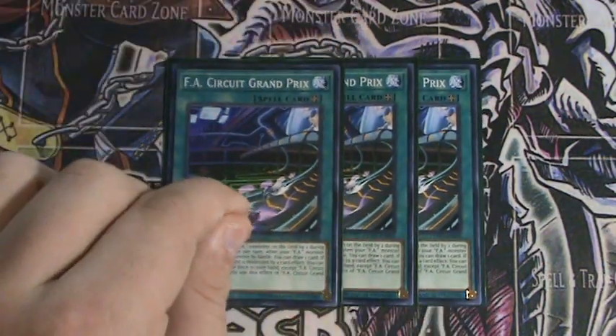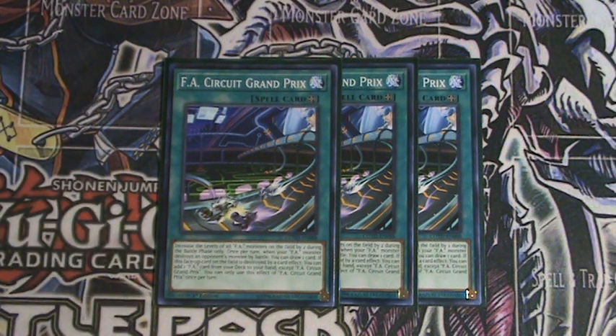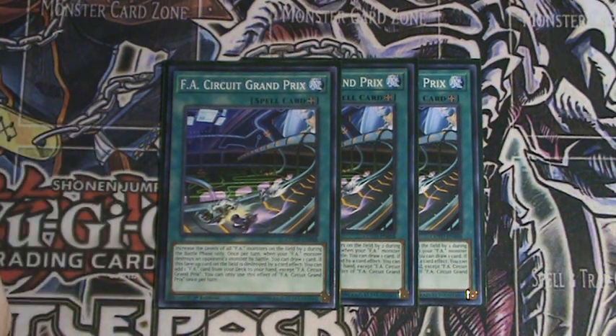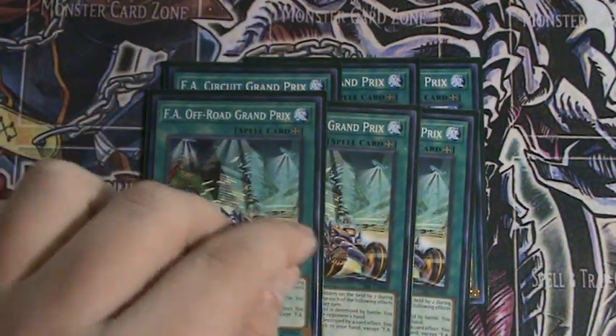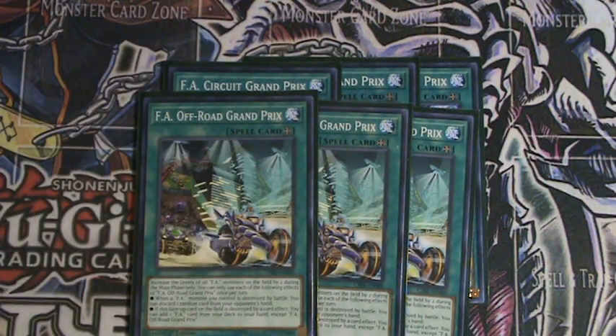For spells, three FA Circuit Grand Prix: if you destroy an opponent's monster by battle, you can draw a card. During the battle phase, all FA monsters you control gain two levels. If this card is destroyed by a card effect, you can add one FA card from your deck to your hand, except this card. FA Off-Road Grand Prix has that same search effect when destroyed by a card effect.